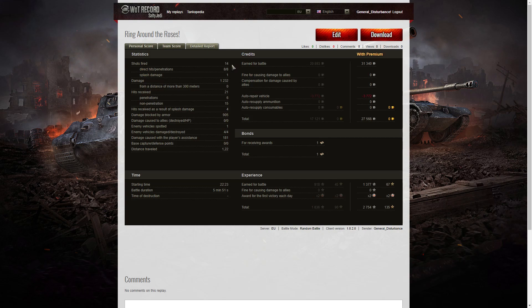Looking at the detail: I fired 14 rounds, got 8 direct hits, 8 penetrations, and 1 splash, for a total of 1,232 damage. I received 21 hits from the enemy — 6 penetrations, mostly from that Valentine who was carefully putting rounds in, and 15 non-penetrations. I also received four hits from splash damage from the Bishop, who managed to hit my tracks most of the time. I blocked 905 hit points of damage — still enough to earn the Steel Wall. I spotted one enemy vehicle, damaged four, killed four, and caused 181 hit points of damage assistance. On a premium account I earned 31,340 credits and after resupplying — the 122mm ammo is really cheap, just 8 HE shells — 27,568 credits were deducted. I got one bond for the Steel Wall and picked up 1,377 XP, times two for the first victory, giving me 2,754 experience points in total.